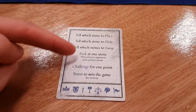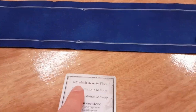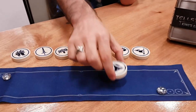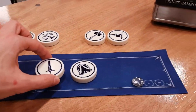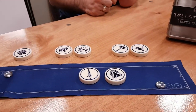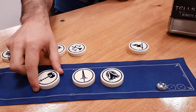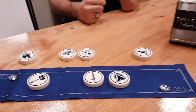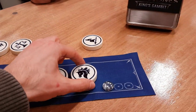So in this game there are a few different actions you can take, and you take turns. I might start off by telling Steve which stone to place. So I would say, 'Steve, place the shield,' and he puts it somewhere on the mat. Then it's his go: 'Jonathan, place the sword.' So I can decide to put it here or there. 'Steve, place the hammer.' Then: 'Jonathan, place the knight.' OK, I'm going to put that here.